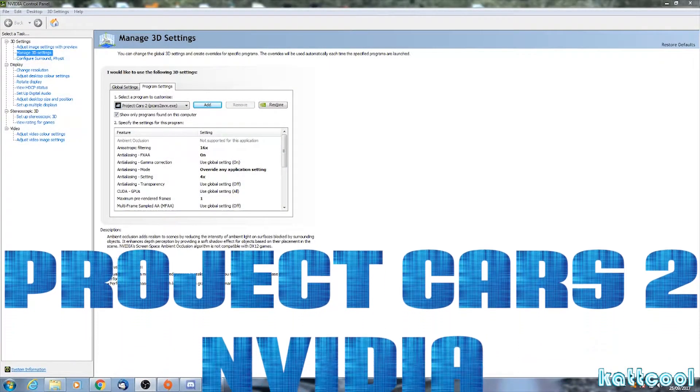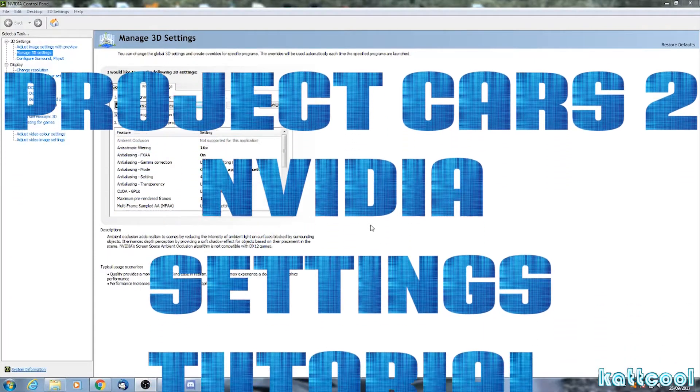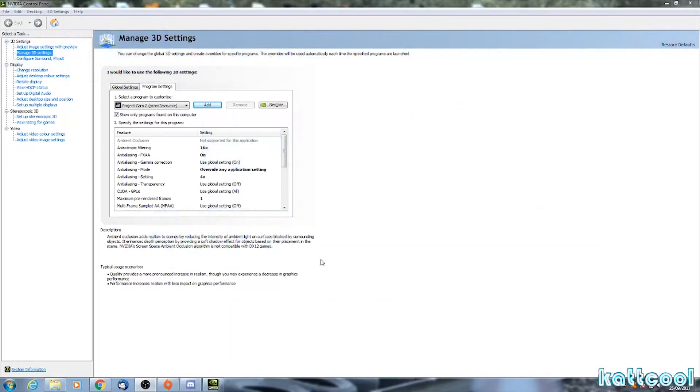Hiya, Cat Cull here. Just thought I'd do a quick video on some settings that I'm using for Project Cars 2 for Nvidia graphics cards. I had a search about looking for anybody that had done it and I couldn't find anything, so I just thought I'd make this quick video.